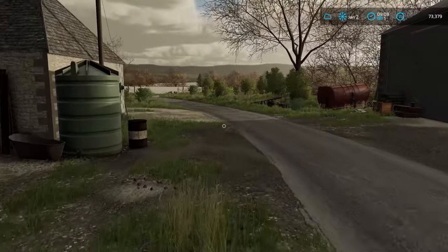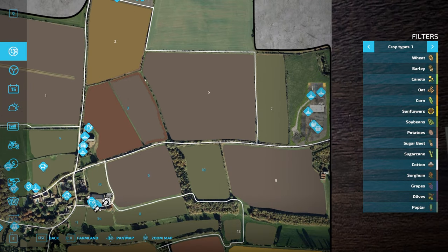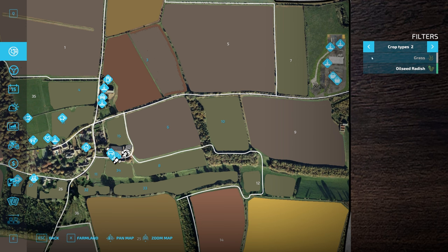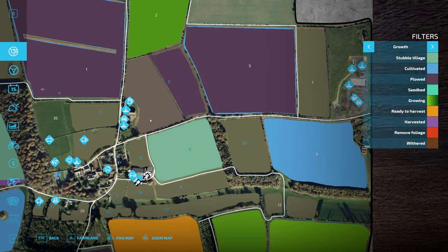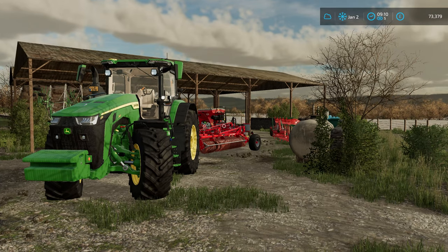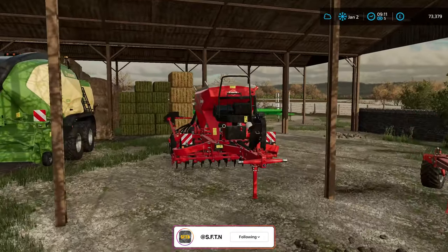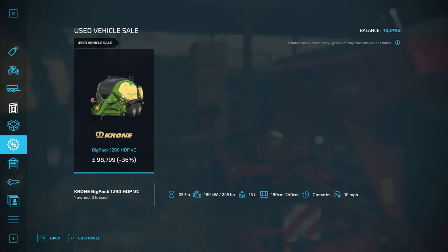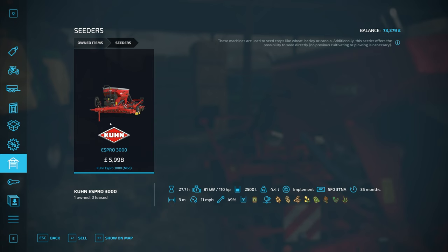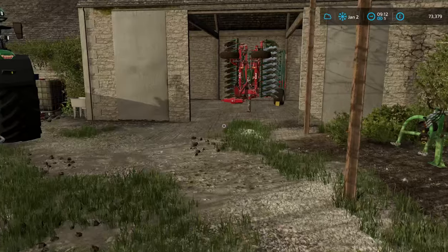We've only got six bags of seed left — we took two bags down to the new greenhouses. Looking at our fields, this is the one we've plowed — we've just got to do the headlands and wrap that field out. The left-hand side of field three we'll end up just cultivating over with the six-meter cultivator. We've got GPS on our tractor as well, so we should be able to sail through that. The three-meter drill was picked up on sale so we won't get much back for it, but it'll be a great drill for us this spring.